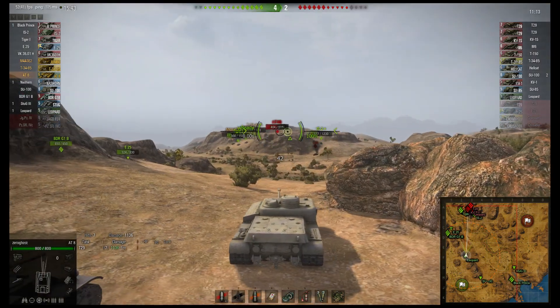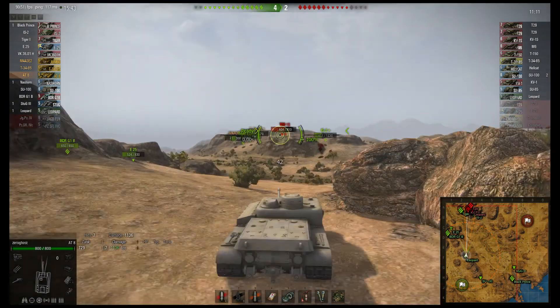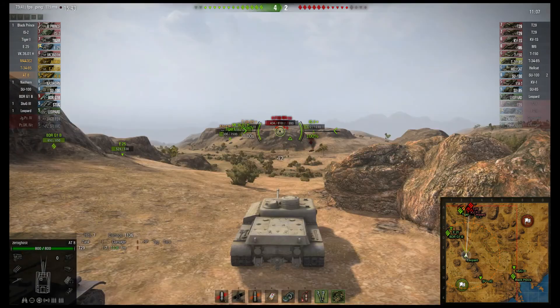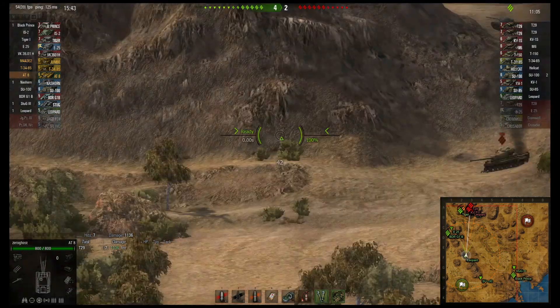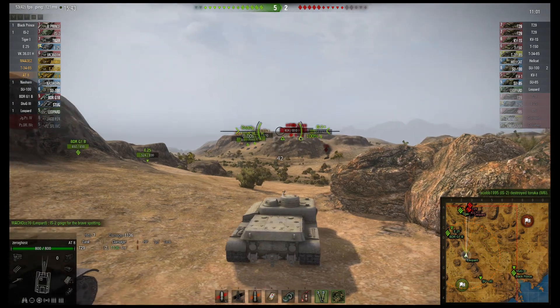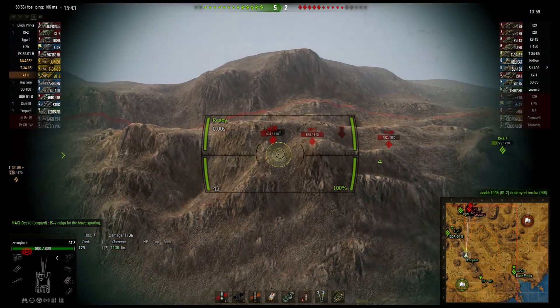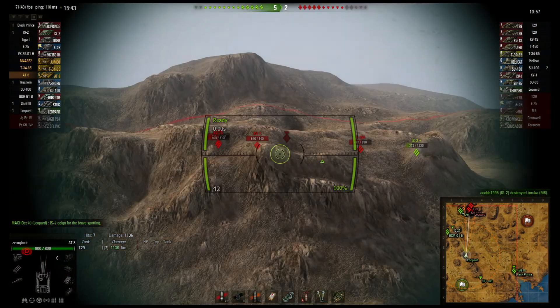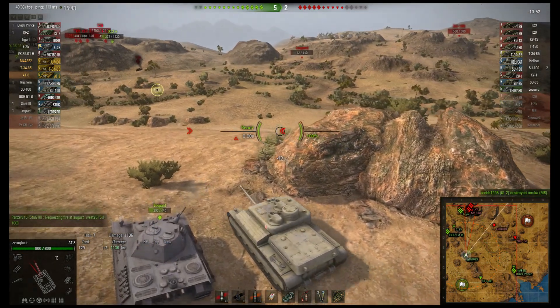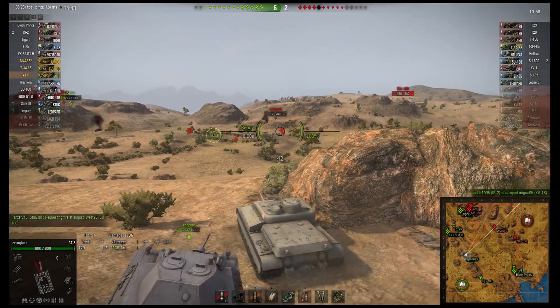And that, people, is why you aim for the engine compartment if you have the chance. Always aim for the engine — you always have that extra chance. Unless you definitely know where the ammo rack is, by all means try to ammo rack him. But if you don't have the chance to ammo rack, or you don't know where the ammo rack is in that particular tank, just go for the engine.